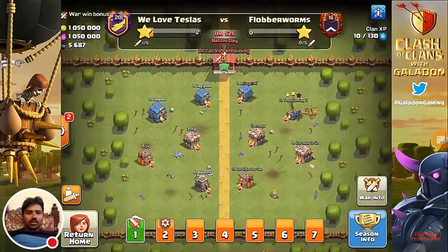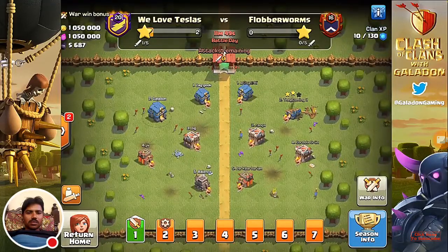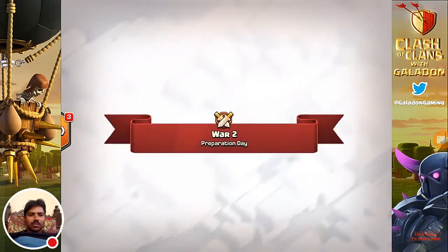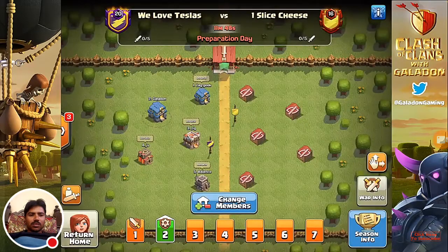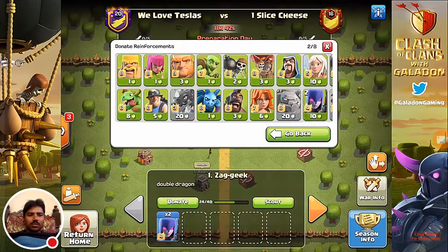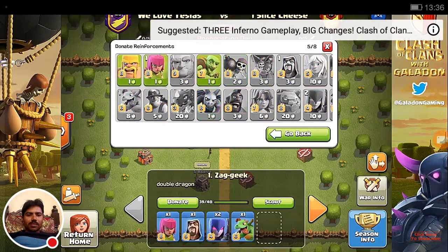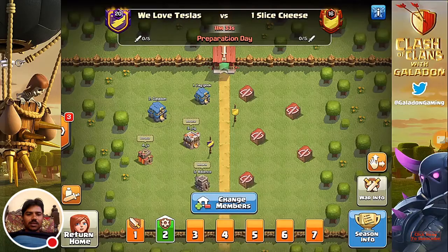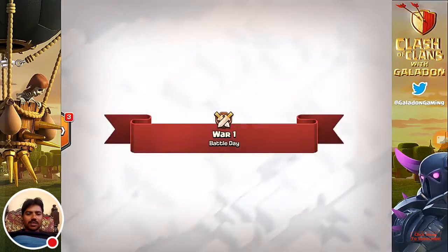War number one is underway — battle day has begun. The gear is now under war number two because war number two is now in prep day. We can see our lineup and use the blue change members button to alter who is playing in war number two. We can also fill those clan castles right now during preparation day for war number two while getting ready for our one battle in war number one.